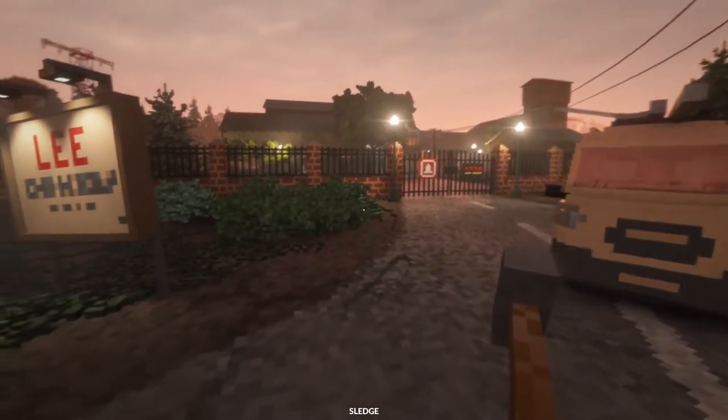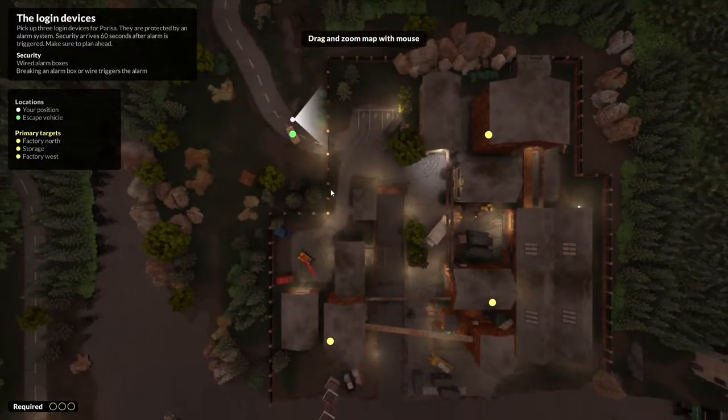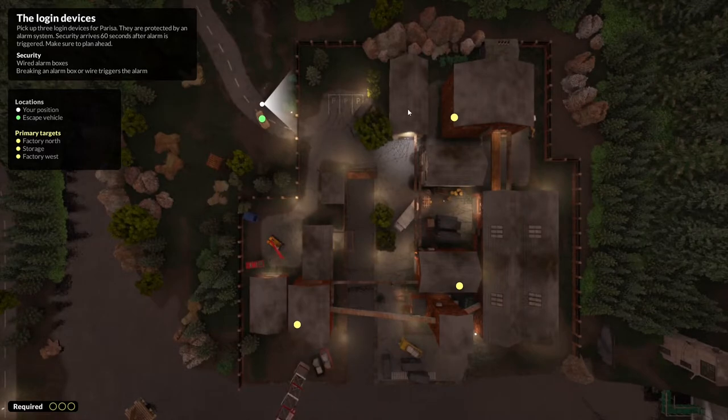Welcome back, Hasky here, coming at you with another Teardown walkthrough video. This mission is called the Login Devices. We're going to spawn up here in the top left-hand corner again, and then we have three primary targets, which are some sort of login devices.